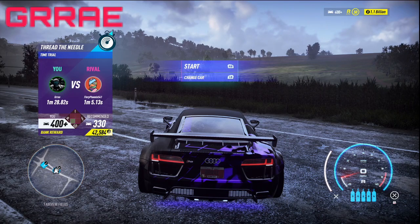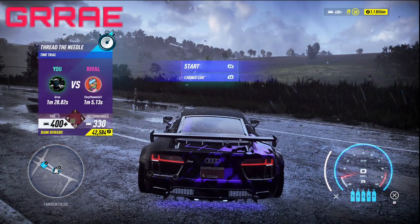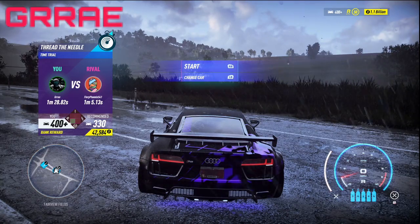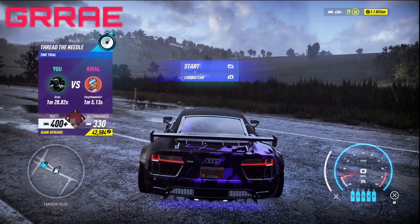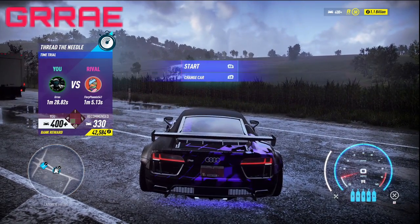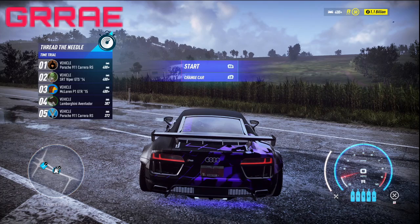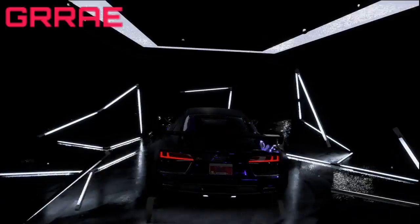First, before we get into it, I have to make sure everybody understands the method we're going to be using, because if you don't, it will not work. If you see on the left hand side of your screen on the little leaderboard, the time that I have set is 1 minute 28 seconds 0.82. I have to beat that time, but not my rival's time — my rival's time is a minute and five seconds. I want to stay just below my time, so the time I'm going to try to get is like a minute and 27 seconds. That gives me the most time possible. I'll go into that later on. The time I have to beat is 1:28.82, so we're going to start this up.